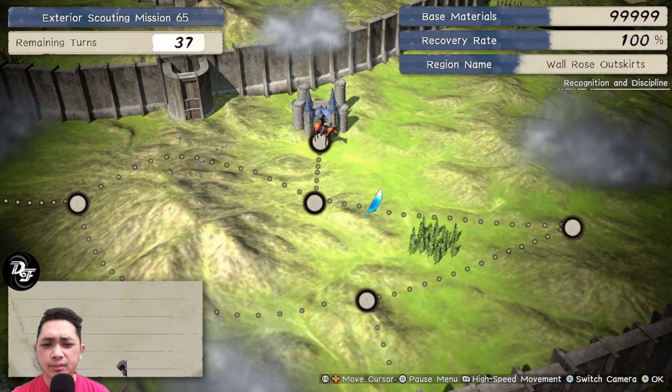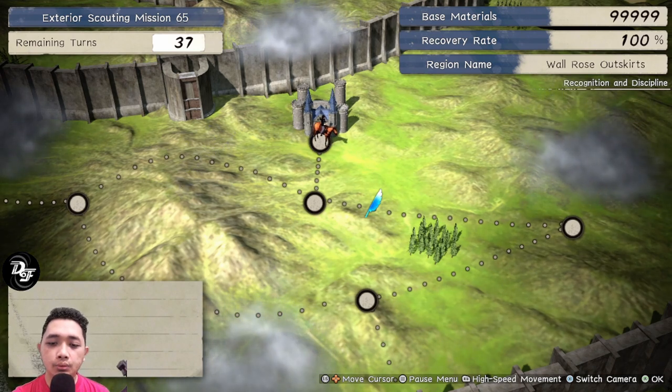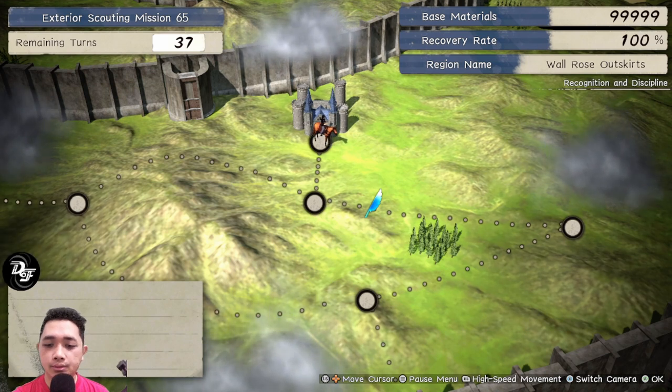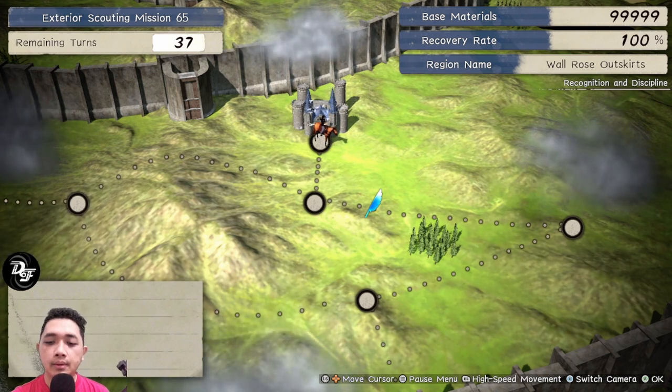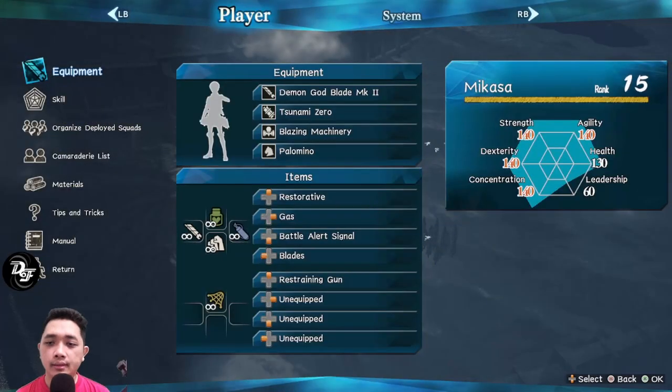Welcome back to the Data Light channel. Today I want to show you how to play using the guns. The stats that you really need are dexterity and concentration, because dexterity will give you a boost to attack power for your gun.